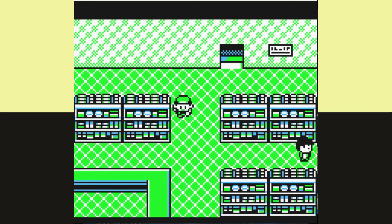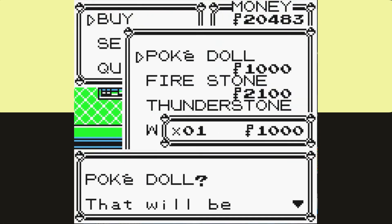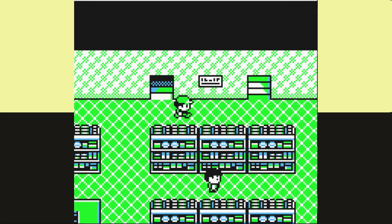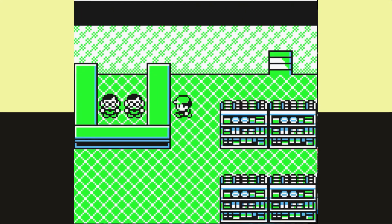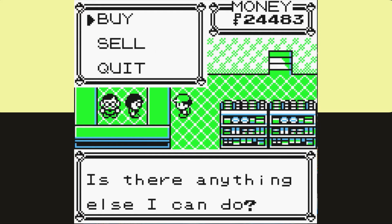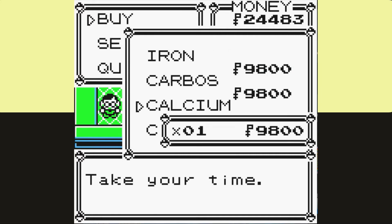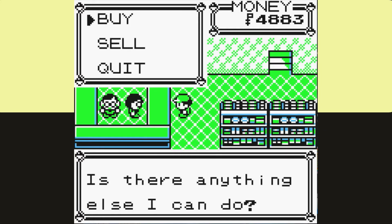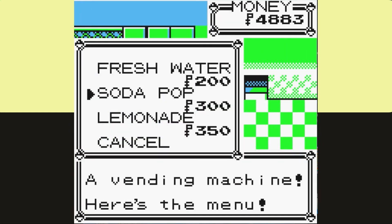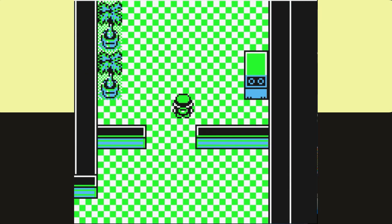Now flash forward to Celadon, and we do some shopping. I pick up a Poké Doll and usually get some Vitamins with the money we've earned. For Persian, I go for Protein and Calcium to boost both my Attack and Special, since we really don't need any more boost with speed. Then of course we make our way to the roof and get our drink for the Saffron Guards — today they needed a Soda Pop instead of a Water, so I went with that.